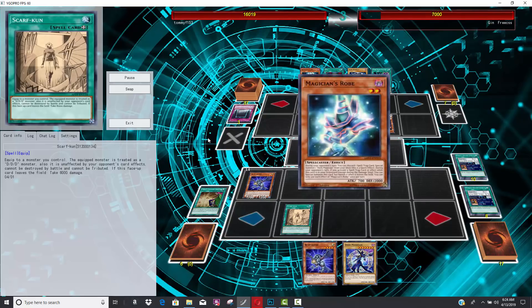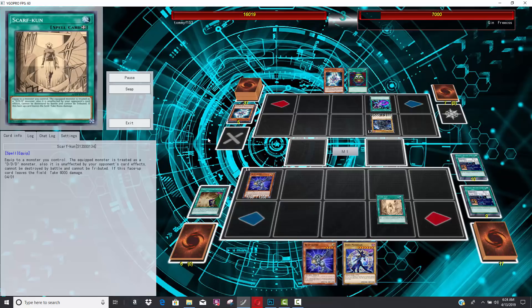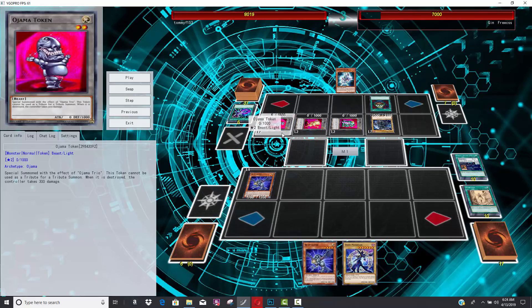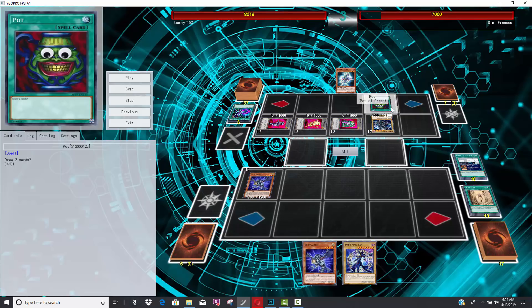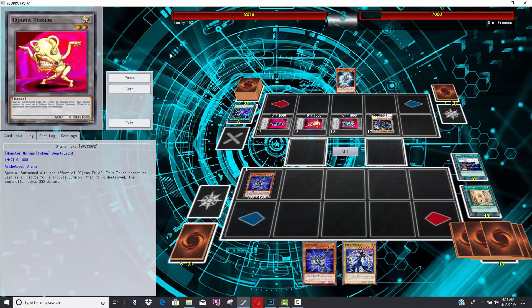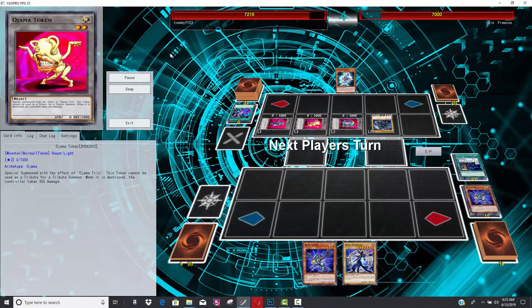His opponent is trying to keep up the good fight. He's going to Tribute for Dark Magician, activates Dark Magic Attack, and now he's going to activate his own Pot — and he's going to summon three Ojama Tokens. I mean, what does this card even do? It's supposed to let you draw two cards, but he just summoned three Ojama Tokens. So what does Pot even do? I don't think anybody knows. And there was one time where it like gave his opponent cards.